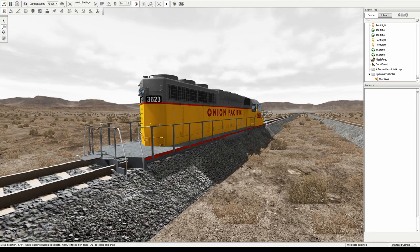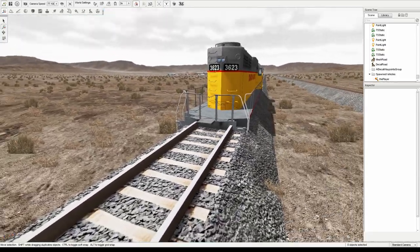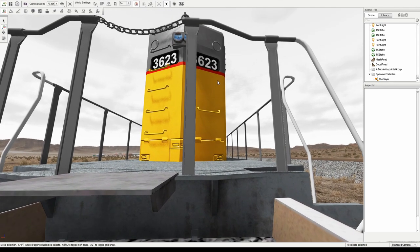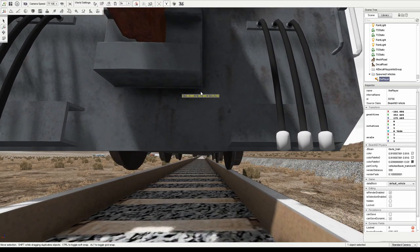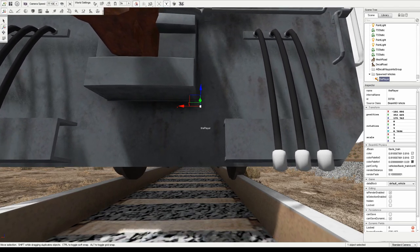One of the ways we can line up the locomotive with the tracks is to simply eyeball it. We can do this by placing the free camera either in front or behind the train, and placing it down low so that we can see under the train. Then we can use the Move tool to position the train as we see fit, and press the J key or the pause key to unpause the game to see if it lands on the tracks.